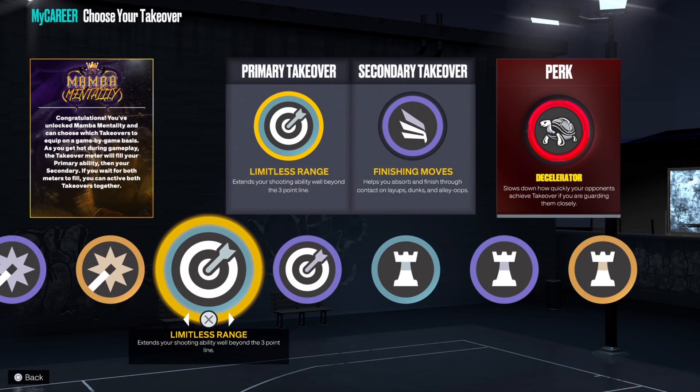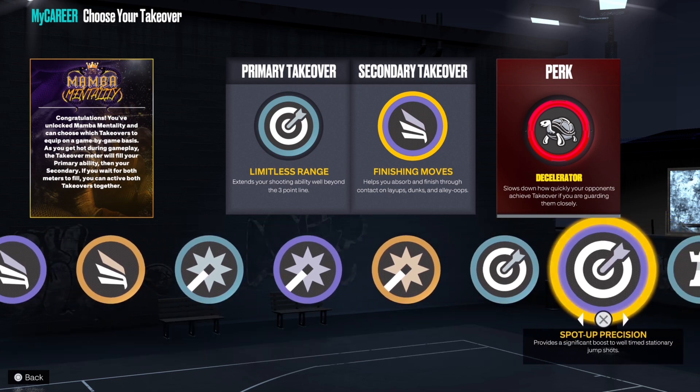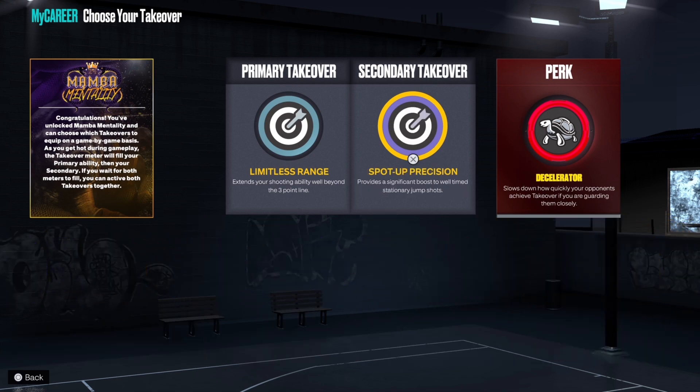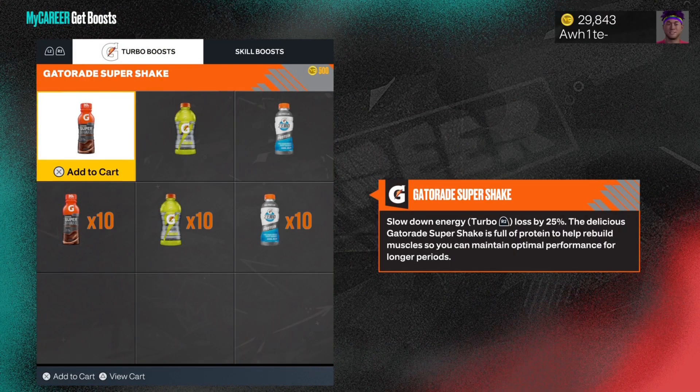Now let's go over takeovers. If you do not know, takeovers boost your tendencies for that category whether or not it's activated. So this limitless range primary badge is gonna help you shoot from deeper whether or not it's activated. If you are struggling to shoot, then double up on the sharp takeover because whether or not takeover is activated, it boosts your tendencies in that category. Spotted position is gonna help you with still shots.